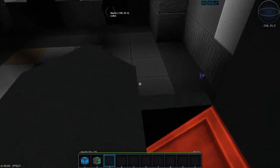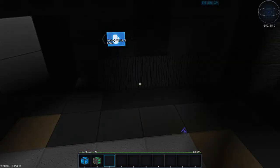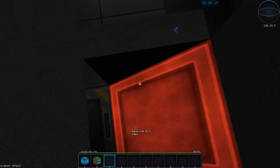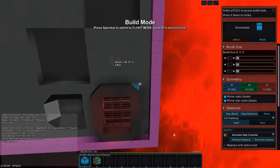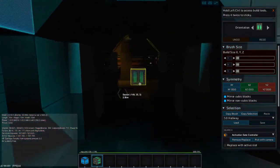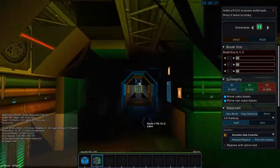Let me get you up to speed, and while we do so, I have a project. I also need to add gravity units — gravity blocks. We're going to start at the bottom and work our way up.